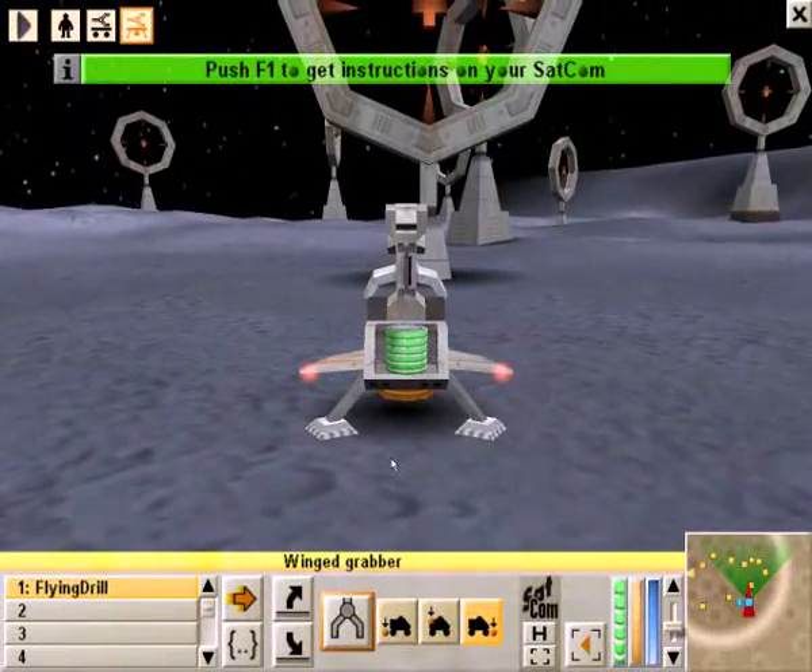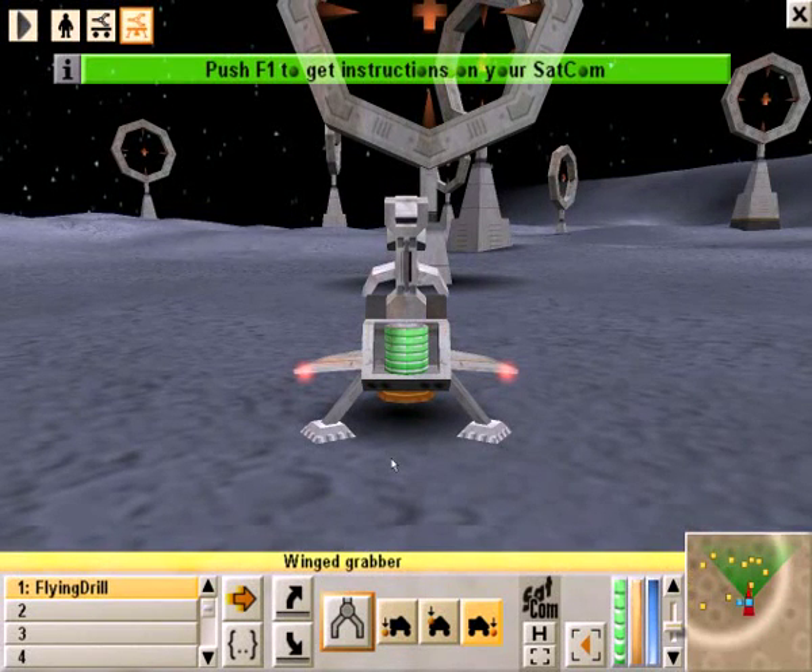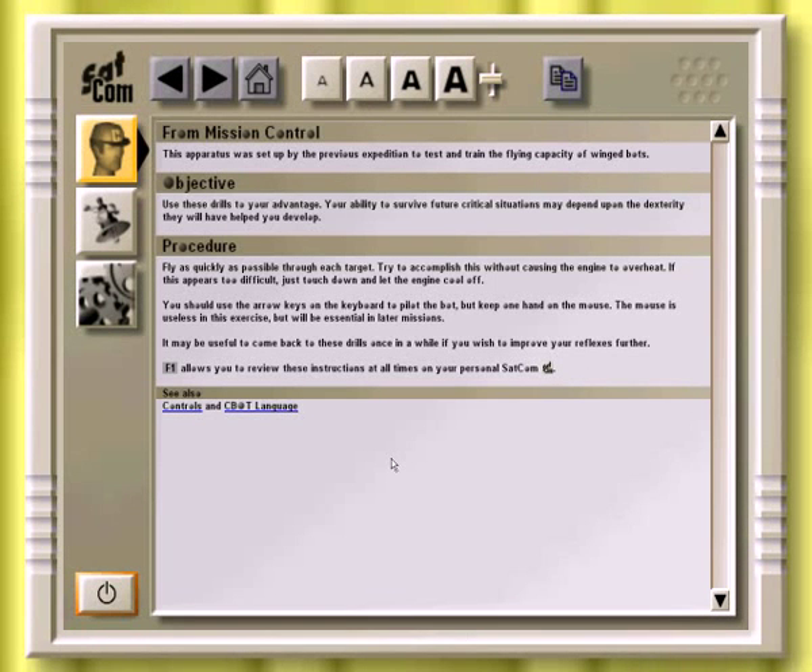This time it starts a little differently. We have our flying robot selected first, and you see a bunch of little funny target things. It says to hit F1. So it says this apparatus was set up by the previous expedition to test and train the flying capacity of winged bots. Use these drills to your advantage; your ability to survive future critical situations may depend on the dexterity they will have helped you develop.